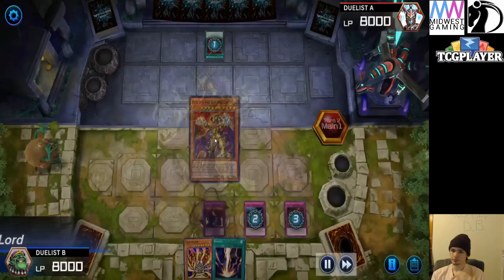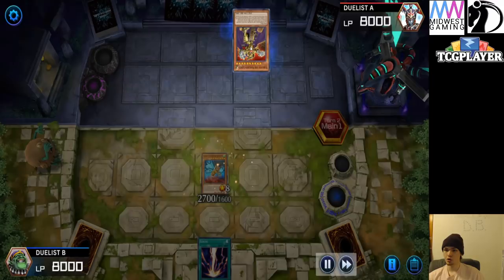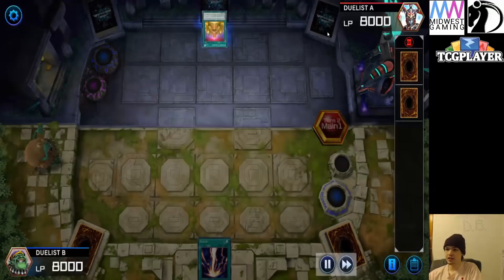They're going to go ahead and summon out Golden Lord. They banish Harpy's Feather Duster, but they literally know it is actually not negated — that's just not how it works. They're going to Kaiju over. Eldlish Mirror Force, Harpy's, Kaiju — wild. Two cards in the extra deck, that's all you need. That's Link Spider and Gustav Max, all you need.